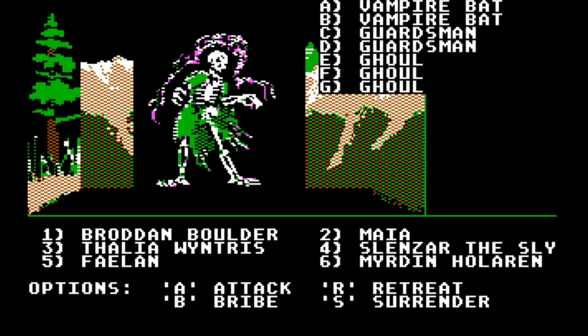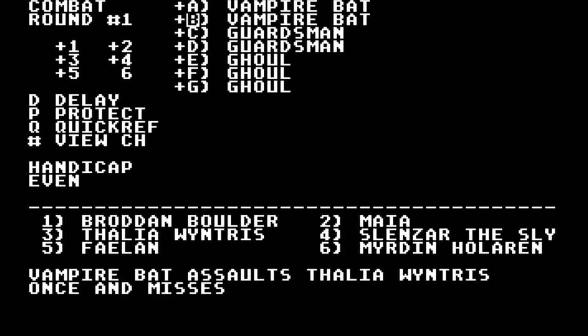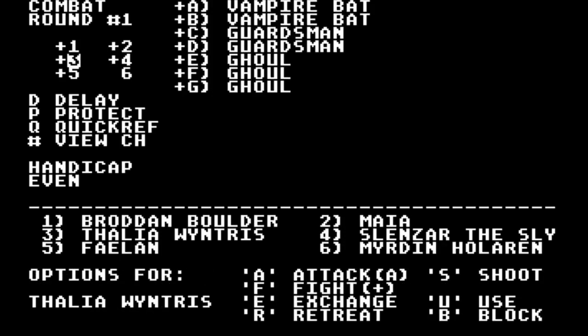Ghoul — that's new. We can go for it because we have Turn Undead, so that could help us against ghouls. Guardsmen — we just fought some of them; they weren't tough. So let's take out some guardsmen.